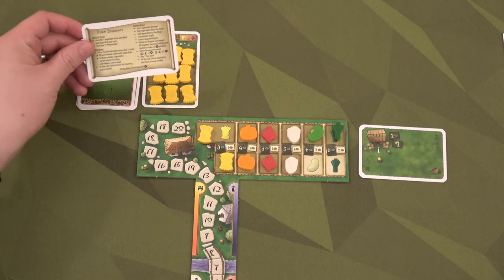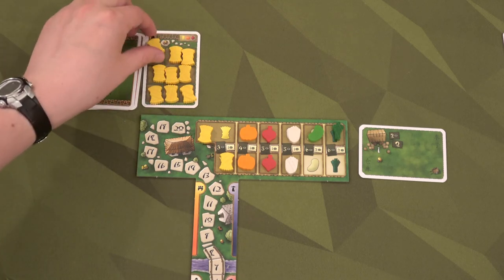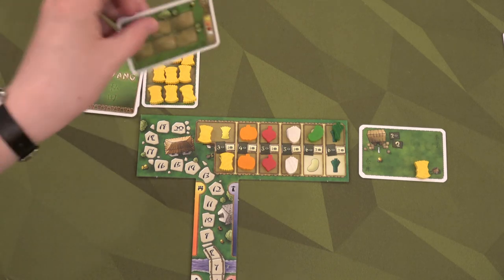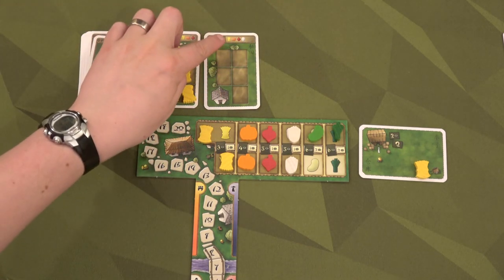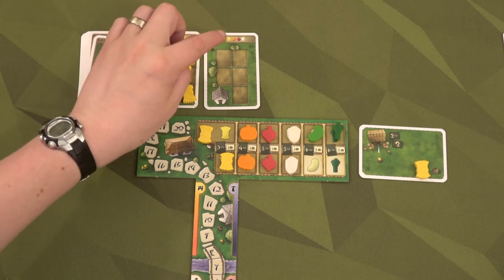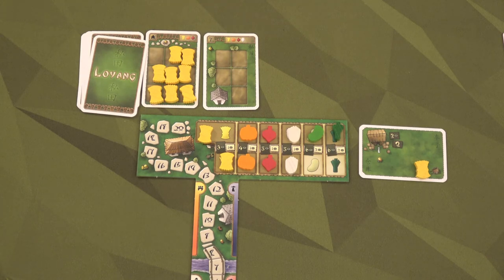To start the game, we'll begin at the harvest phase. In the harvest phase, we'll grab one vegetable and put it in our cart. We'll draw a new private field. In this private field, we can plant wheat, pumpkin, turnip, or cabbage. After that, we'll move to the card phase.